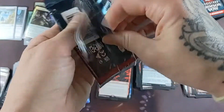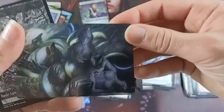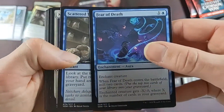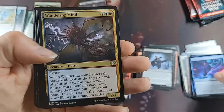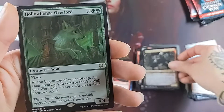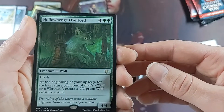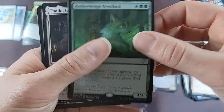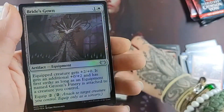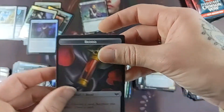Set booster pack six. Pack garbage everywhere. Forest. Only three commons in the beginning. Curse of Hospitality is our rare. Hollowhenge Overlord. Double rare pack — Thalia, Guardian of Thraben. And a foil Bride's Gown, very pretty. And a blood token.